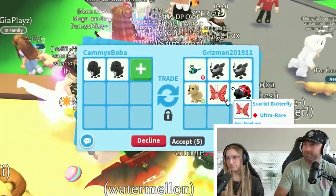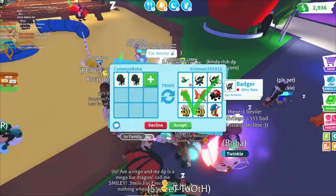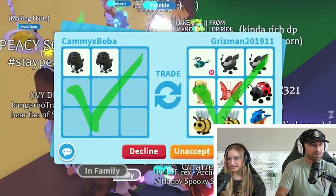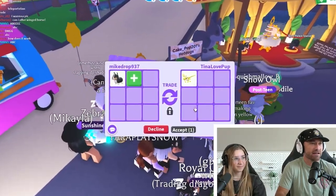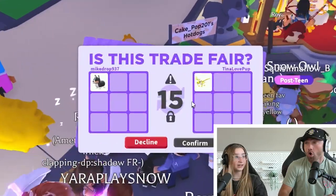Dragonfly, badger - they're putting some stuff up. The dragonfly is legit, that's pretty good. Why not? Just based on that I would. I'm going to do the Royal Corgi because we've determined that's worth it. Another ancient dragon - will they do that? I'll do it.